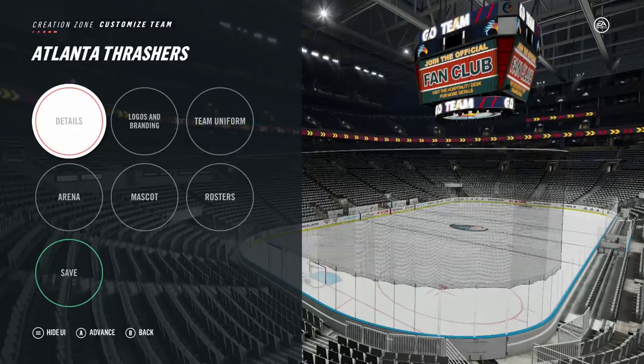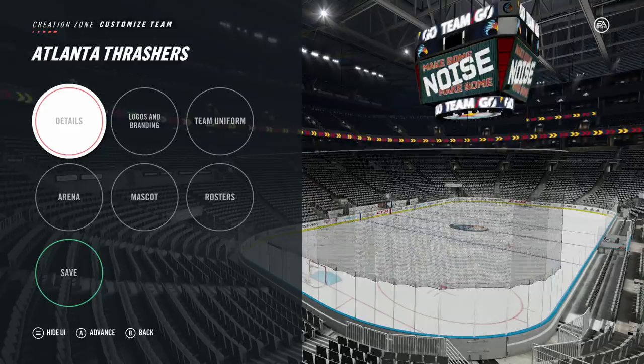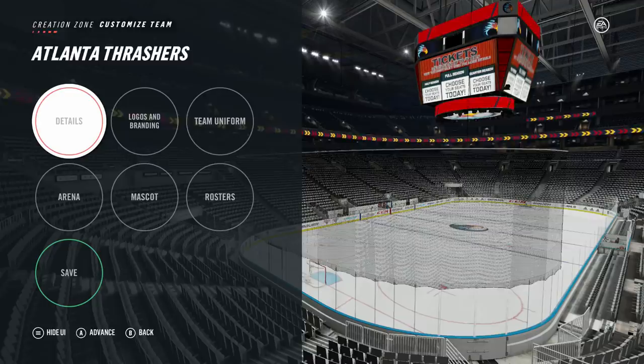What's going on guys, TacticsHD here finally bringing you a new franchise mode series. This is an Atlanta Thrashers franchise, as you can see by the title of this video and what's on screen right now. Opposed to doing an expansion draft or something like that, I'm actually going to be using the Atlanta Thrashers alumni that still exist in this game, trying to build a team around them, finally bringing a Stanley Cup back to Atlanta.